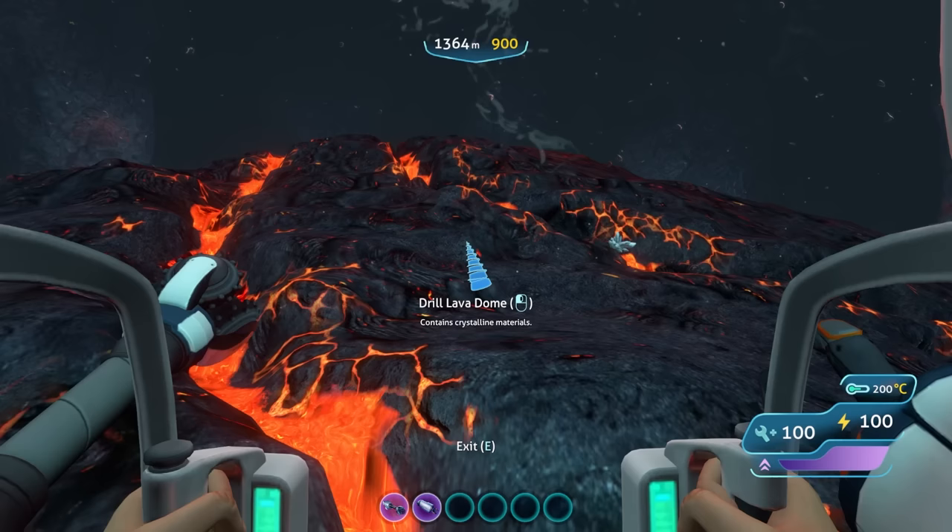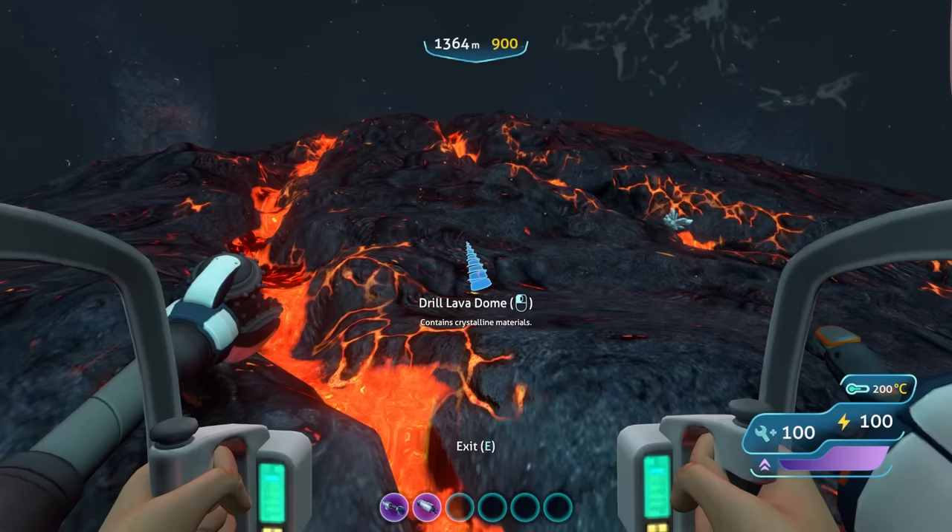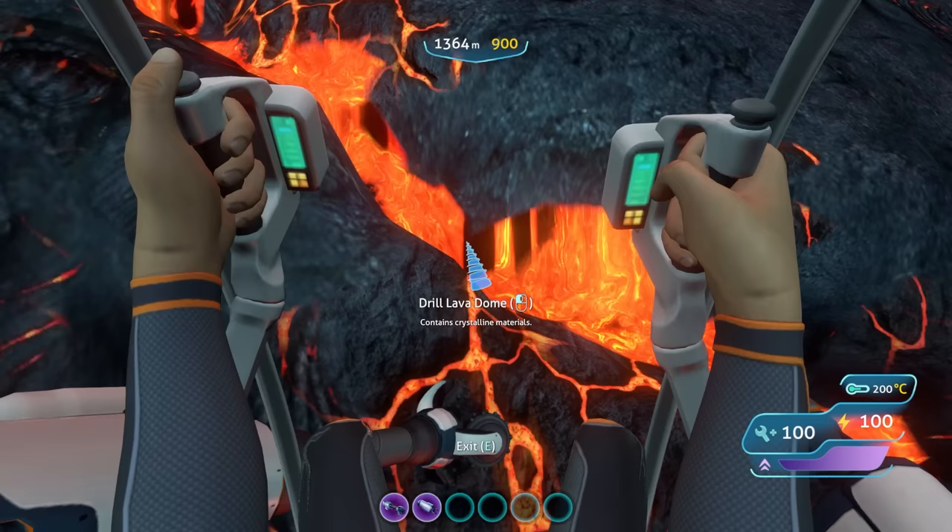At the lava dome it's basically the same thing - it just gives you different resources more consistent with the Lava Zone, like kyanite or quartz.